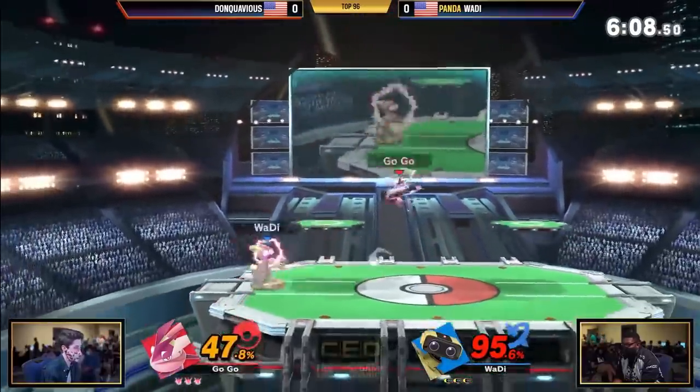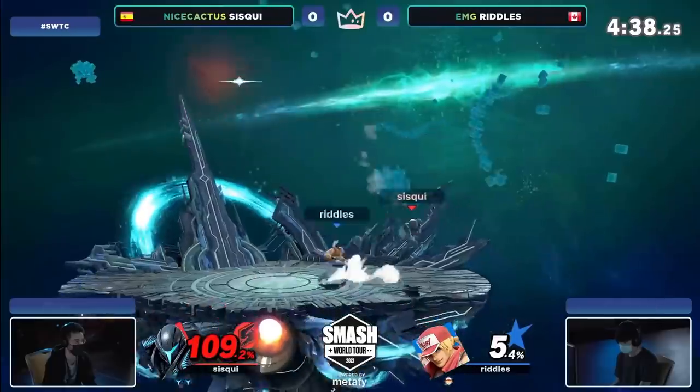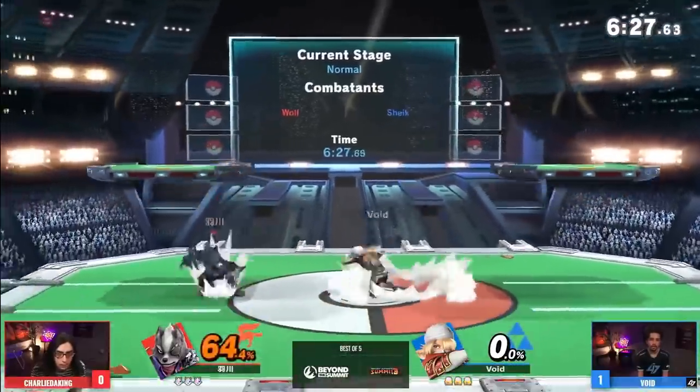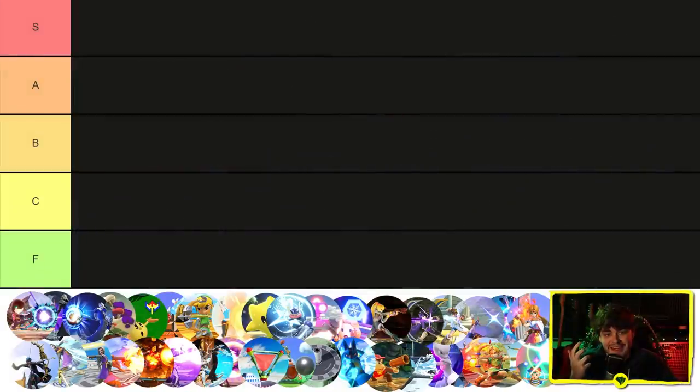Chargeable projectiles often tend to be some of the best attacks in Smash. They're safe, they're powerful, they start combos, they do basically everything you could want, and there's a lot of them in the game at this point — so chargeable projectile tier list.